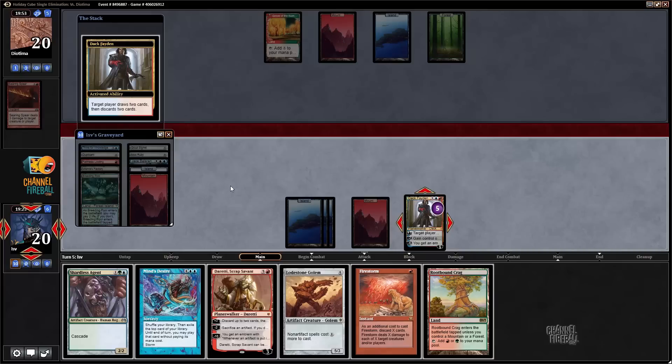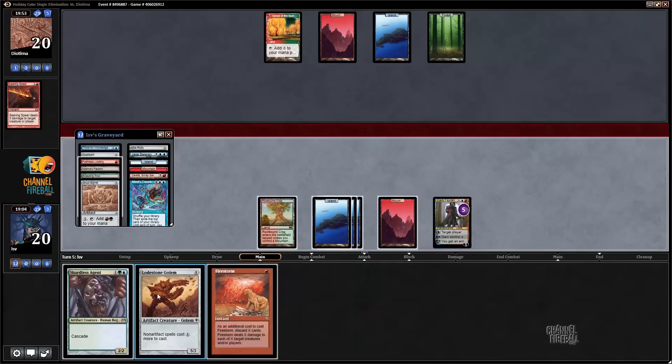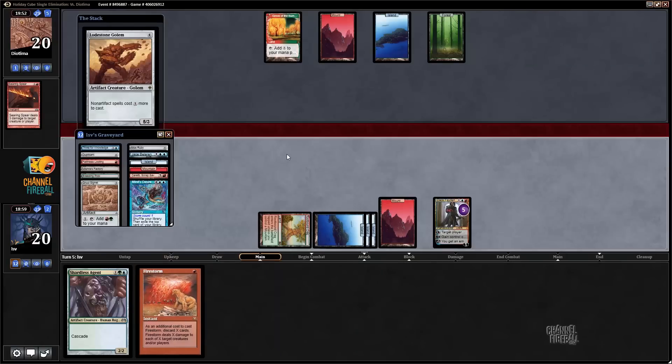I could give up on Mind's Desire but my Signet is so sweet. My opponent could easily have Exarch in hand right now. If I play Lodestone Golem, they don't get to Exarch for a turn, which is nice — or they can play Exarch and then can't cast Kiki-Jiki the turn after. Firestorm with Dak Faden ultimate is actually really nice. Discarding Mind's Desire and Duress, playing Rootbound Crag, playing Lodestone Golem.